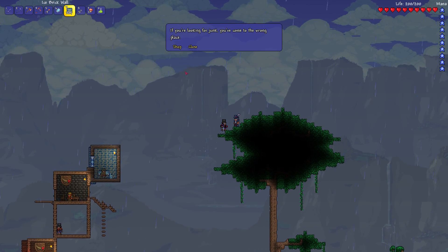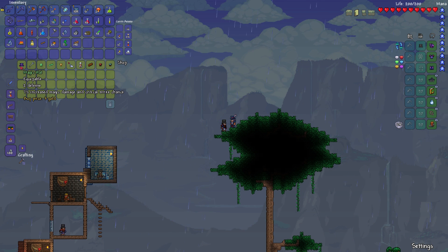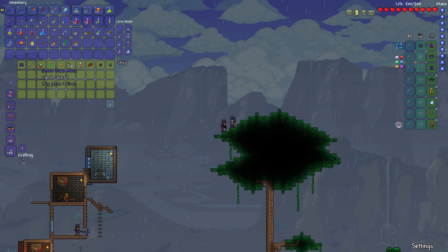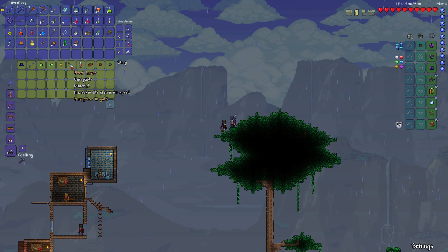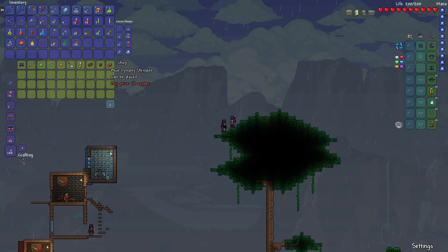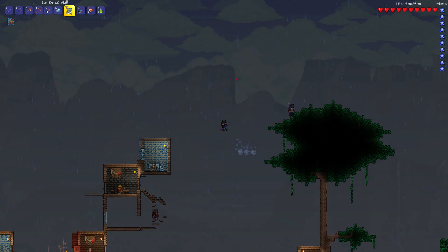Why did this guy spawn in a tree? He's got a magic hat — equippable, plus 7 defense, seven percent increased magic damage and critical strike chance. Your gun counts as magic, doesn't it? Because this might actually be a good item. He also sells dynasty wood, red dynasty shingles, blue dynasty — he sells Japanese-style building stuff.